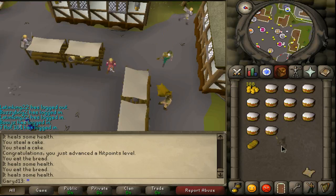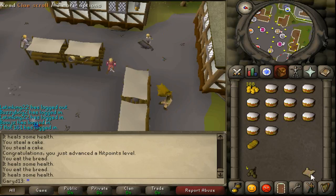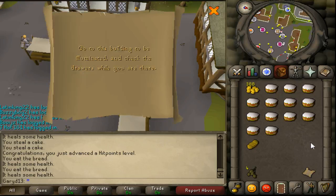I'm expecting this to be a little harder than the easy Clue Scrolls, unless it's got to do drop easy. Let's read. Go to the building to be illuminated and check the drawers while you are there.